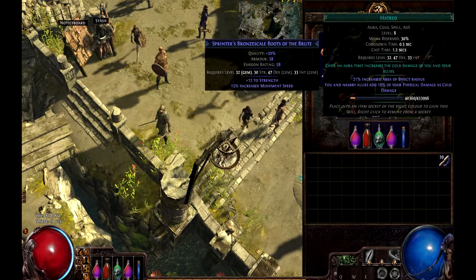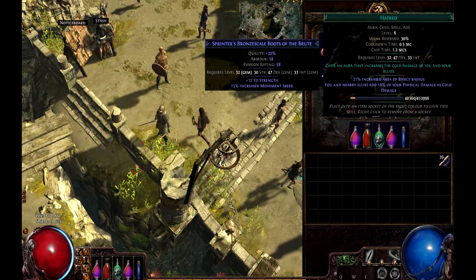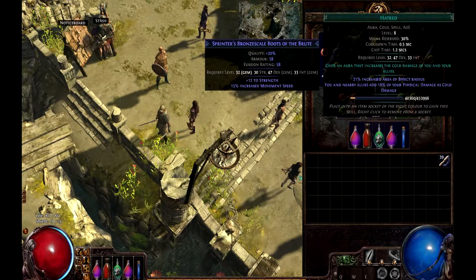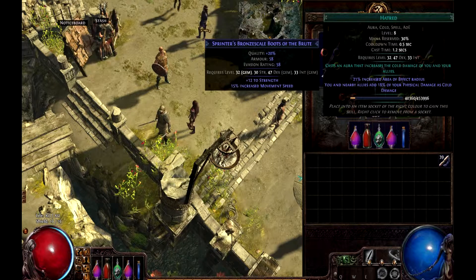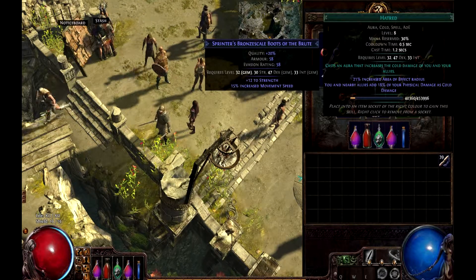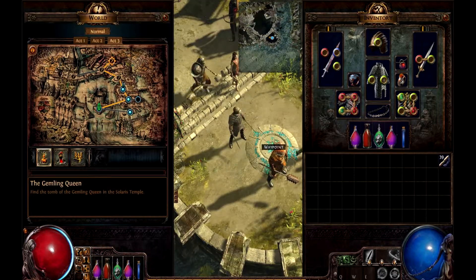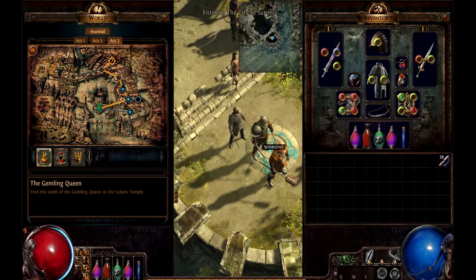And AoE — I'm not quite sure how AoE ties into this one, but it's an AoE around you, so probably AoE radius will do the trick. Level 8 is just the level the skill is — not really interesting. Mana reserved — let me go outside and show you what that means. It's quite an important thing in this game.